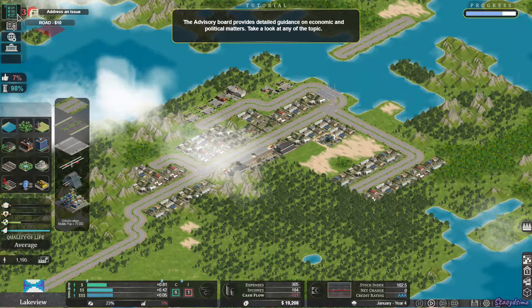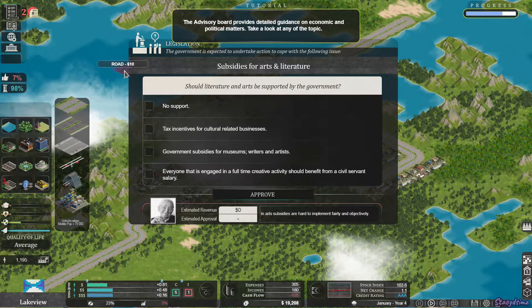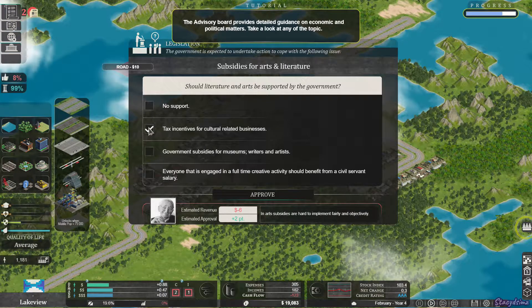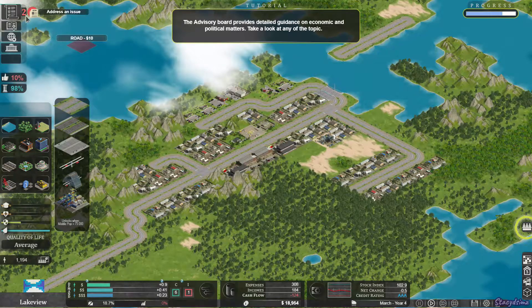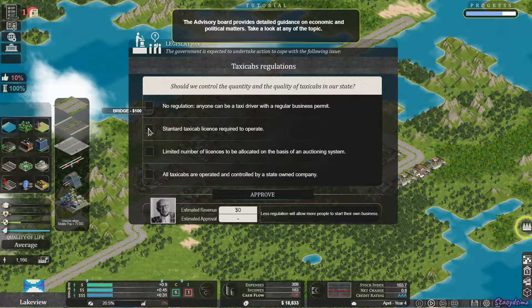I'm going to do another issue. This one's asking if the arts should be supported by the government. I'm going to choose 'tax incentives for cultural related businesses.' We've got another issue — this one is asking about taxicabs. I'm going to choose 'standard taxicab license required to operate.'